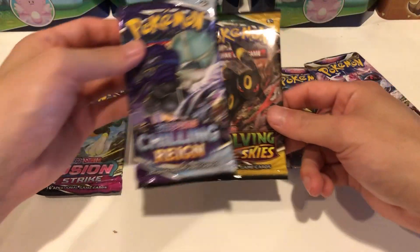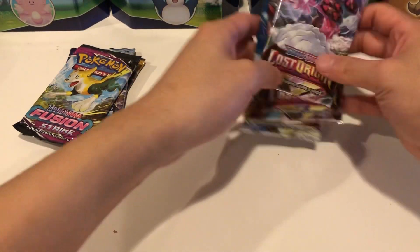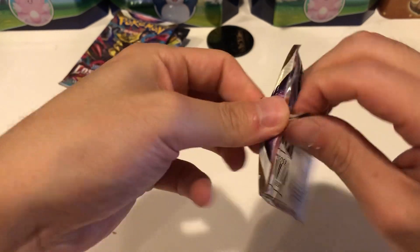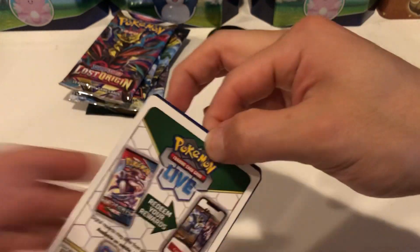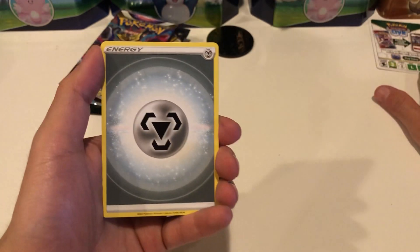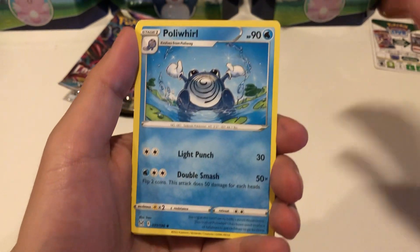I'm gonna do Evolving Skies, Chilling Reign, Fusion Strike, Astral Radiance, and Lost Origin since we have two of those. We do need the Giratina and the Aerodactyl, which I personally don't think I'll ever get. I've been opening a ton of Lost Origin recently and I cannot pull those cards for the life of me. We'll keep trying but we're struggling out here.